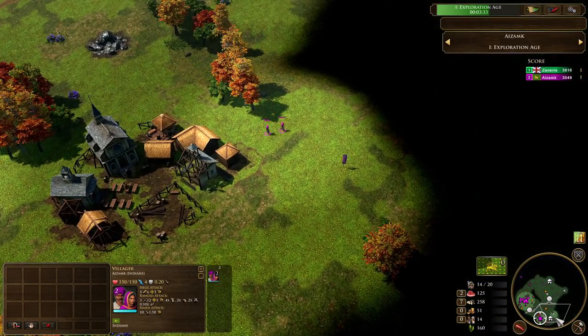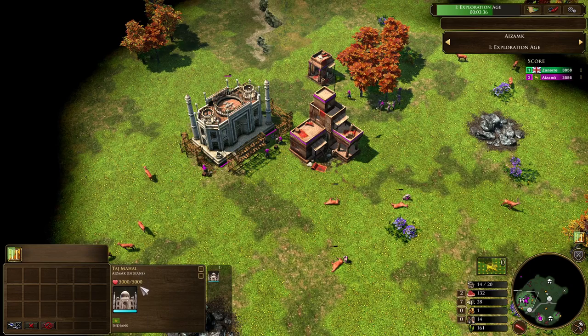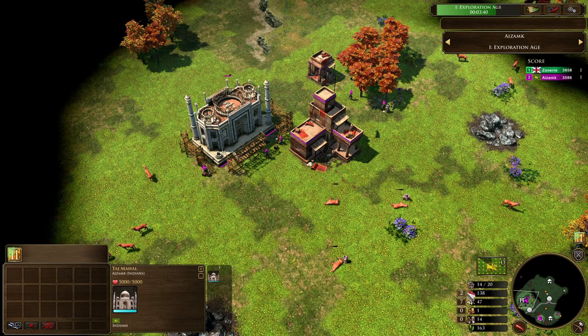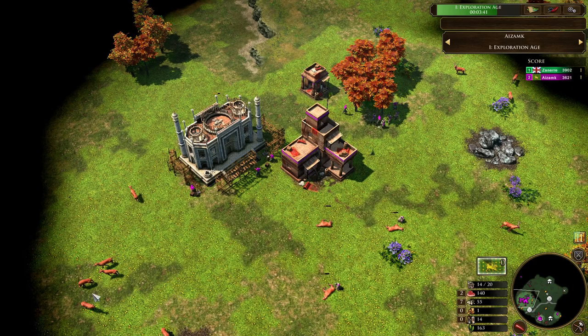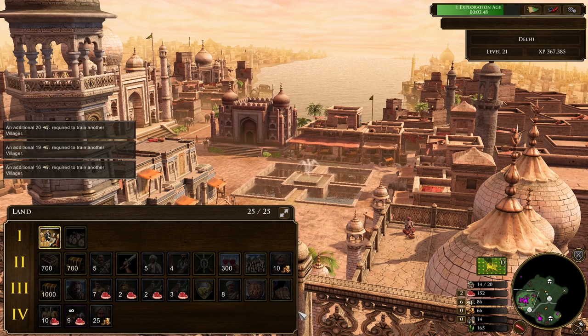We've got a couple of settlers coming forward now. You might think this is for an Agra Fort, but we take a look at Azamk's base — we already see he's going up with the Taj Mahal. The Taj Mahal is going to be providing 500 coin when he ages up. That's a significant amount of coin. His deck is called 'land' — I think it's the same deck he used on the game in New England, if you've seen that video.